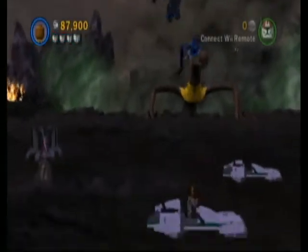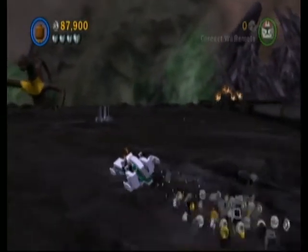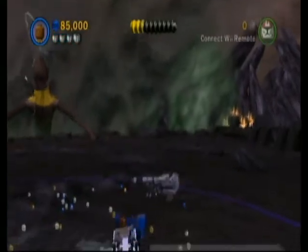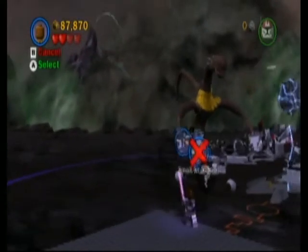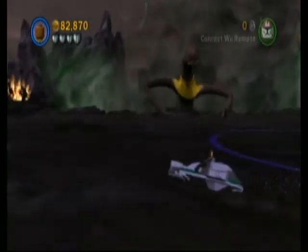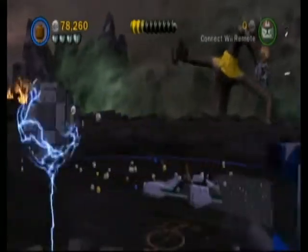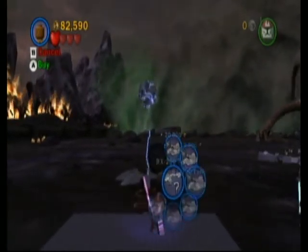And now it's what we've all been waiting for — it's the Zillo Beast! What you want to do here is build all the cannons until you unlock the air support, so build one cannon on each thing. I know that they're weak, but that's the only way to do it. You want to build a cannon on each one until you unlock the air support.